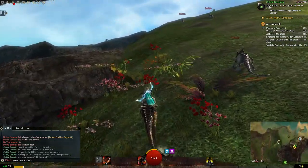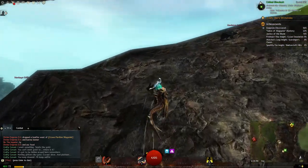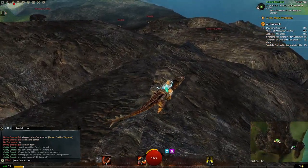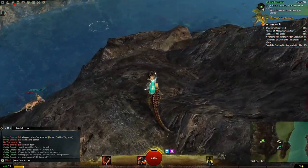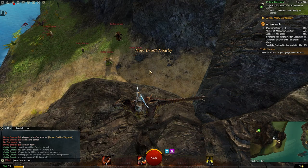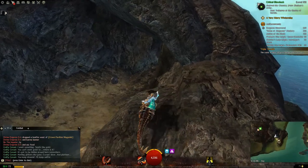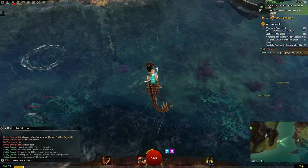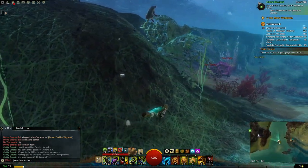That might work right there. Okay, I guess it's down below us — don't know where. Let me see if I can figure this out. No, that's not a cave — I thought that was a cave. There's gotta be a way to get in there.